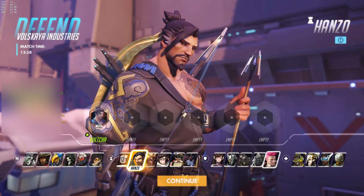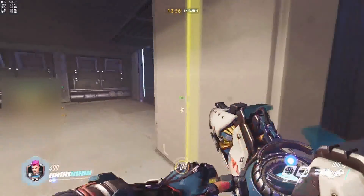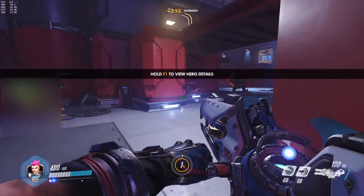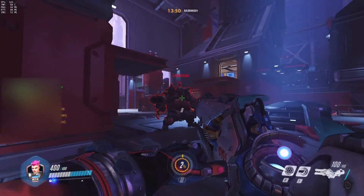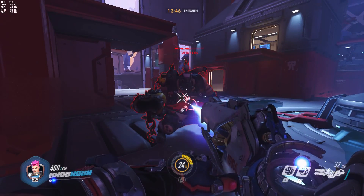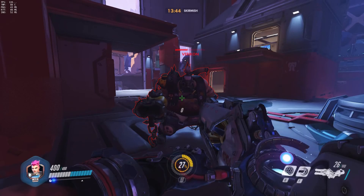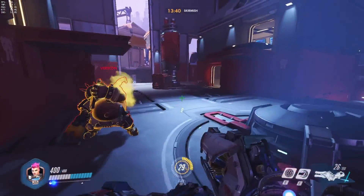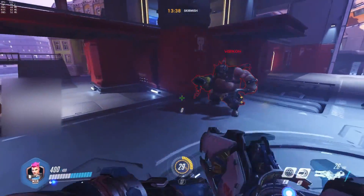Let's do a tank character — I'll go with Zarya. I dealt about 351 damage there, and that gave Zarya about 24% charge. So it's significantly slower for a tank character.